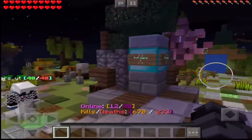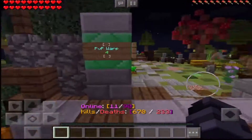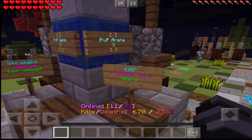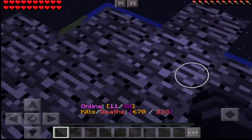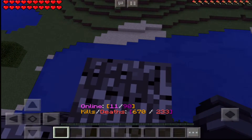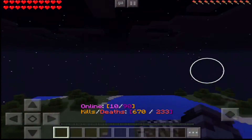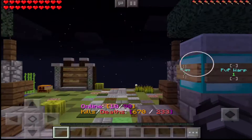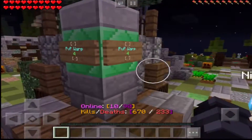So as you can see there's a gold block, a diamond, an emerald, and lapis. They all teleport you to something, so if you tap them it takes you to this PvP zone. But you can only PvP if you jump out, and this is also where you make bases and stuff.